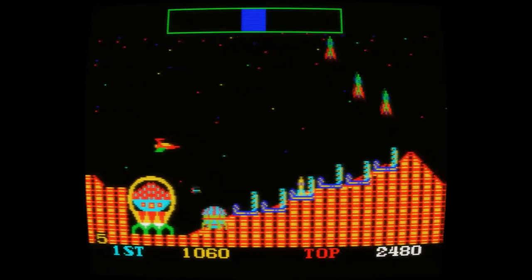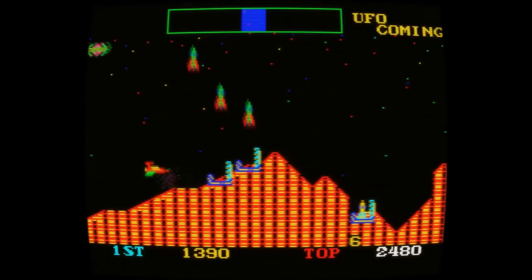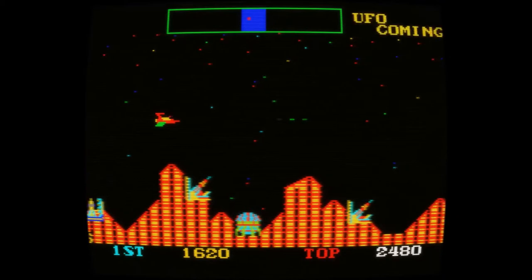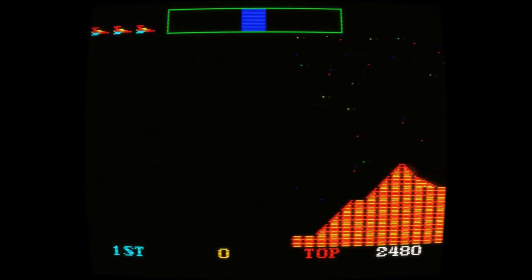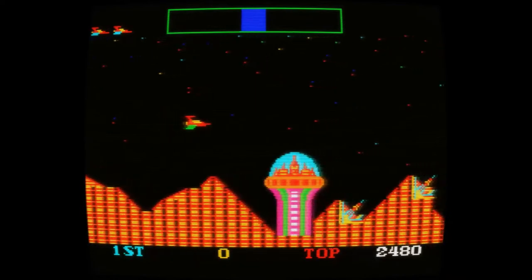One of the major differences between Cosmic Avenger and Scramble that strikes you first is that Cosmic Avenger uses a horizontal monitor rather than vertical. This gives the player a lot more on-screen real estate, which you would imagine would make the game feel a little easier than Scramble. But, as I'm quickly finding out, it isn't the case.